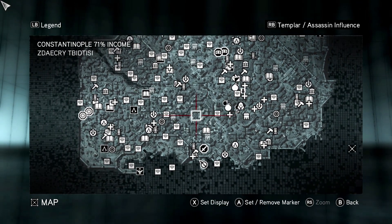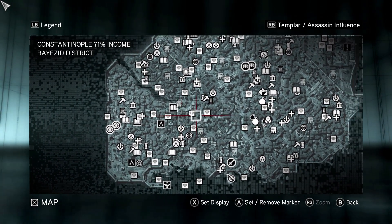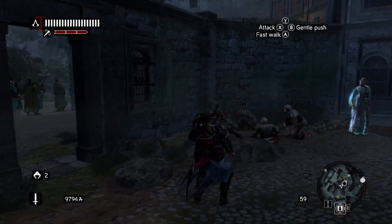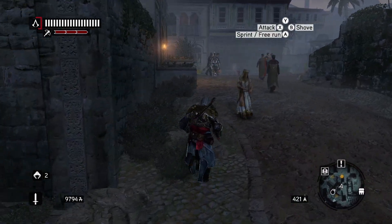Now let's see what else we have here. I've got two Master Assassin missions over in this direction and I would like to get to those. So I think what we're gonna do is go to this Herald here, get some of the heat off of us, and then we will go ahead and send our people.